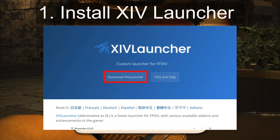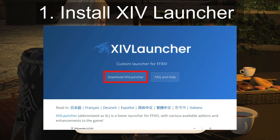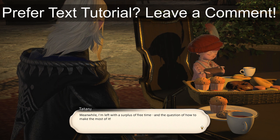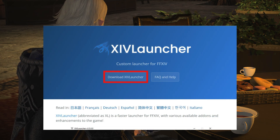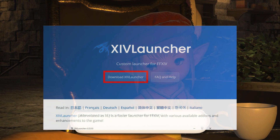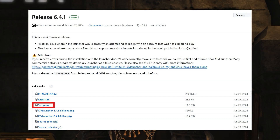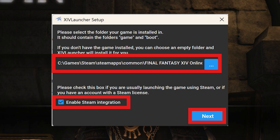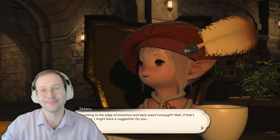First, install XIV Launcher, which is going to speed up your ability to log in as well as enable installation of these mods. If you prefer a text tutorial of this video, let me know in a comment and I can put one up and attach it to the pinned comment. So go to the XIV Launcher GitHub page and click download, then download setup.exe. While running it, ensure that the directory you choose is set to where you installed the game, which may be your Steam directory if you installed it through there. After picking your language, enable Dalamud, which is going to be important for installing these mods.